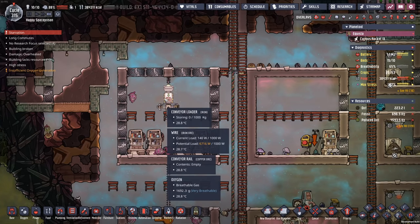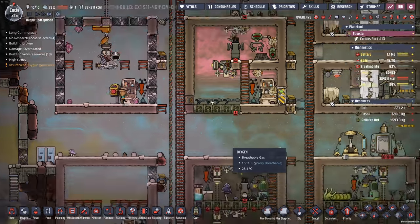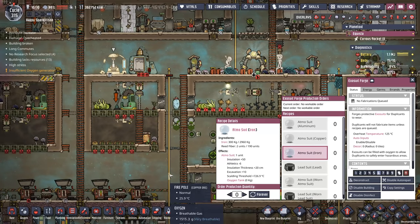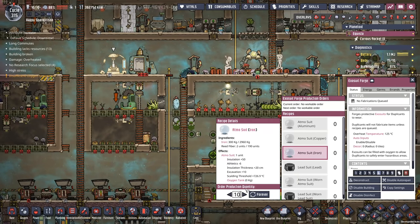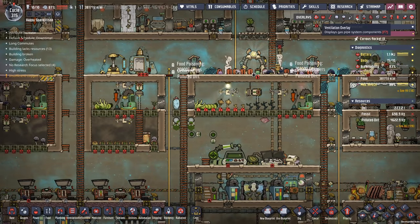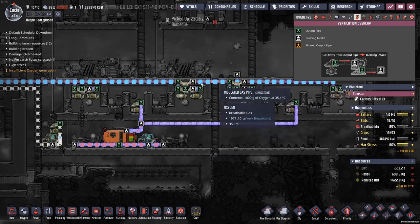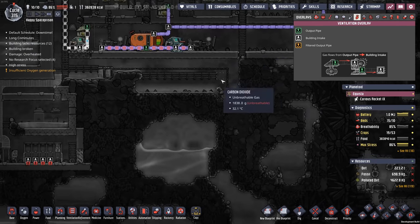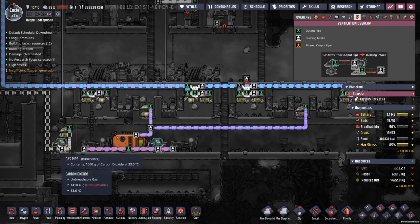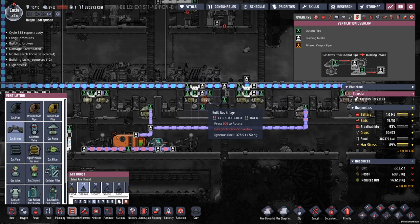Anything that is meat inside of here should be picked up and thrown on the conveyor, then it will get shipped out of there. So that should be meat. Let me go ahead and make about 10 Atmos suits — put that right there. And what I can do is go ahead and just pipe oxygen in down there if I need to.